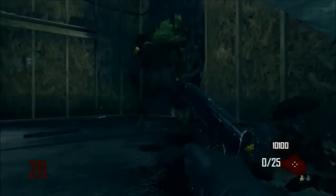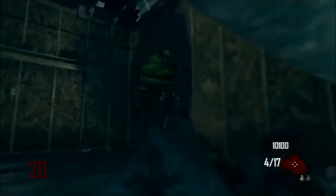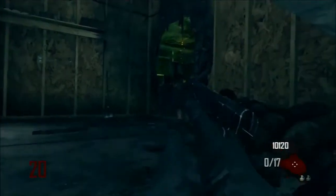What I think would be the best way to keep this going is build up points, get a box, get really good guns. Then come to this spot and let them circle themselves around you. And just as they circle and go through this door, you just light them up, kill them, and repeat the process.